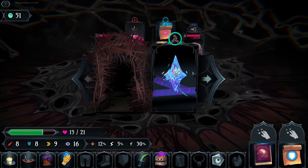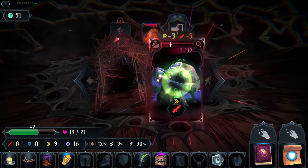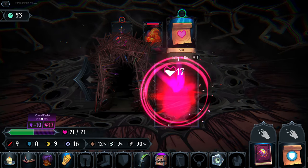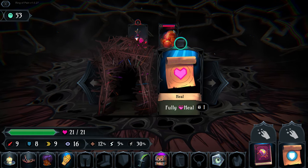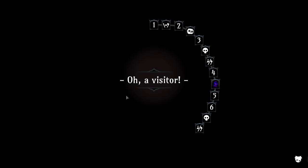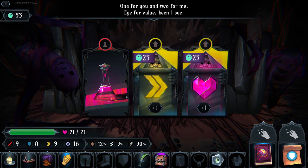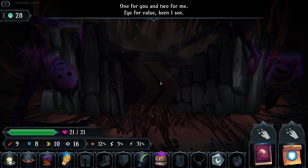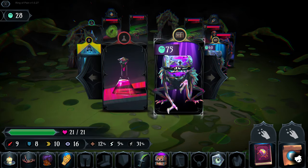We take this guy out and he dropped some heals. We'll take the curse potion. We don't need to fully heal. A second merchant appears - we can go for a permanent health increase, permanent speed increase, or just a heal. We go for the speed. You only get one option in a merchant shop and he will snatch the others away from you immediately.